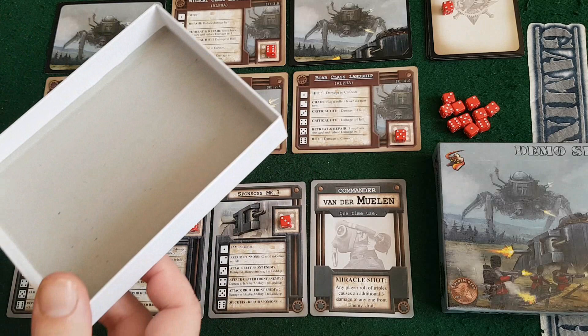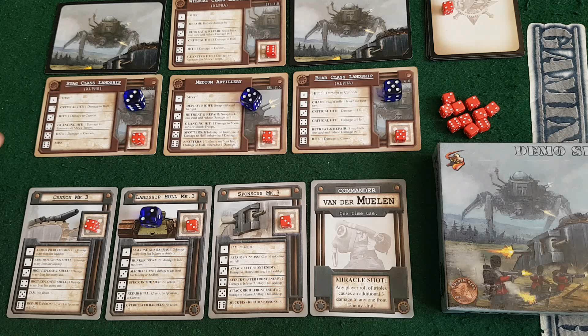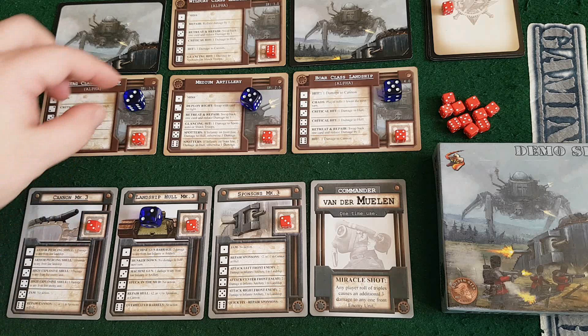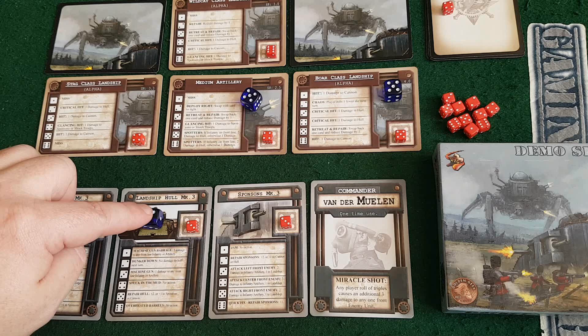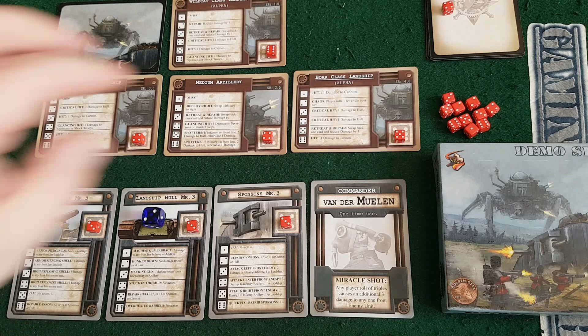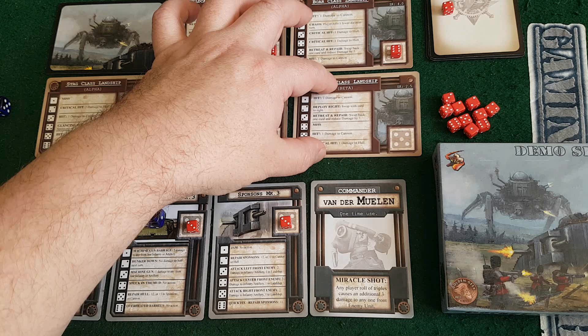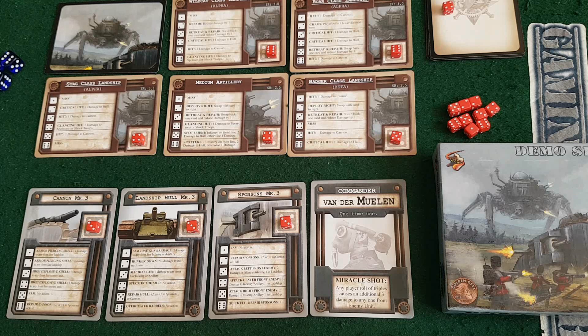The enemy rolls a three, five, and five. Three is one damage to the cannon - see, I was right to repair it. Five is splotters: if infantry on frontline, two damage to hull, otherwise one damage - but there's no infantry and the hull can't take damage this turn due to hunker down, so that's effectively a miss. Five is retreat and repair - the Wildcat swaps back and repairs up to six. A new landship, the Badger, comes to the front. The hull saved its point, cannon took one hit, and I'm down to three health on all sections. The landships are swarming me.